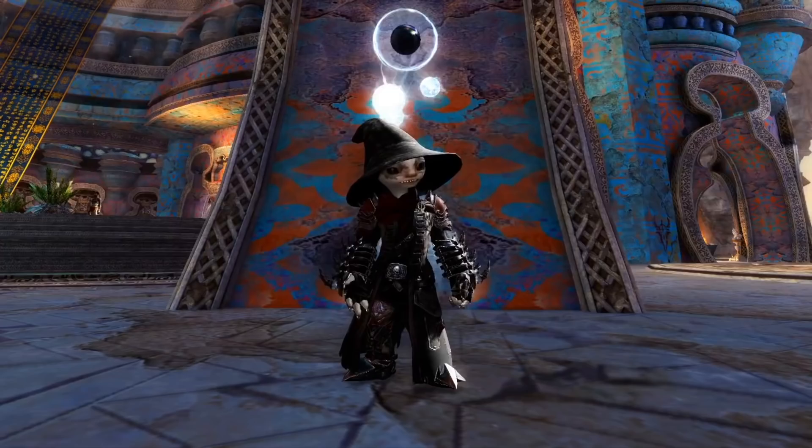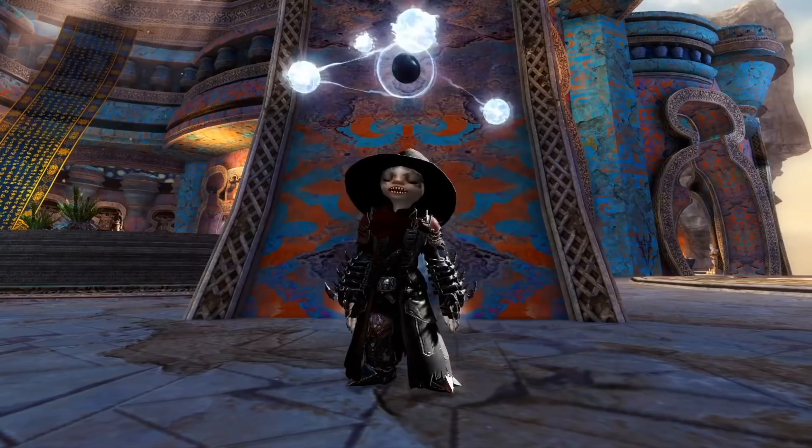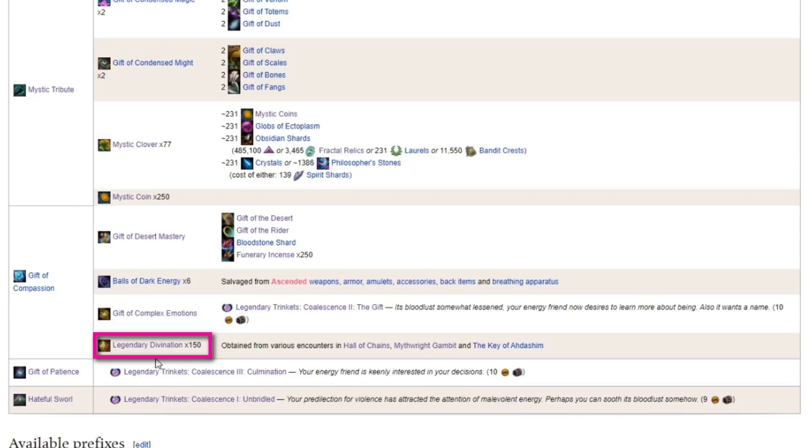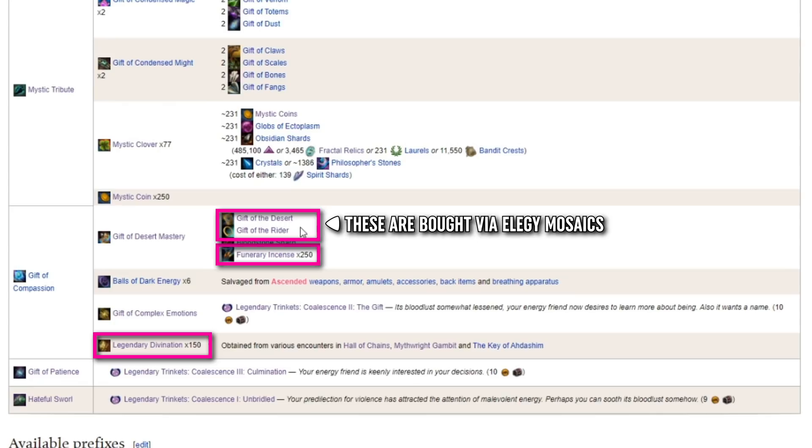A quick rip off the bandaid moment here — we're going to need a lot of raid boss kills. If you started every legendary from scratch with zero progress, this one would take the most effort in my opinion. Note that I said effort, not time. One of the ingredients is 150 raid boss kill proof. You will also need 250 funerary incense and 300 plus elegy mosaics from Path of Fire Open World. It's good to get started on these ingredients early.